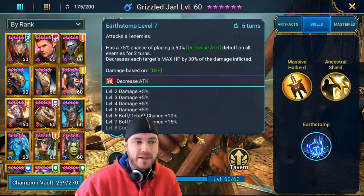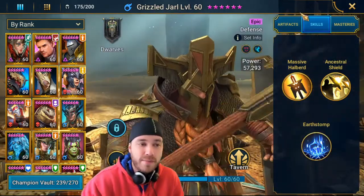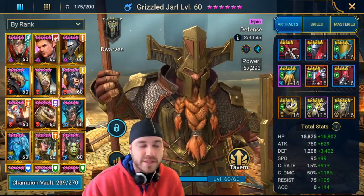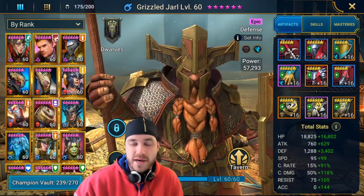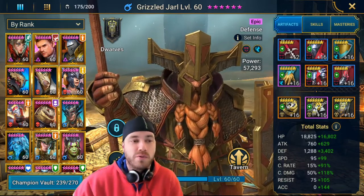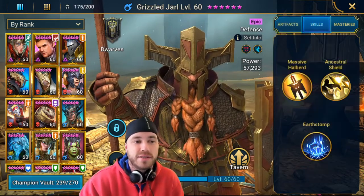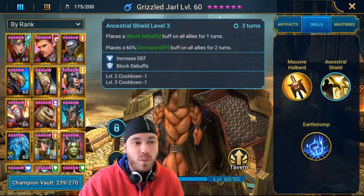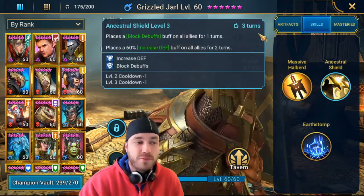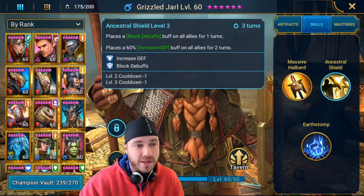So my Grizzle has no accuracy — I mean, he has it, but I'm not looking for it. If you're going to use him for the clan boss, he's a perfect guy for it because when you're starting out, you're mainly going to look for life steal to make your guys last a little bit longer. So for this guy, you're going to go with life steal. We've already determined we don't need accuracy since we're using him for the clan boss. I want to get his cooldown down to 3 turns, so I need to at least get those two books.